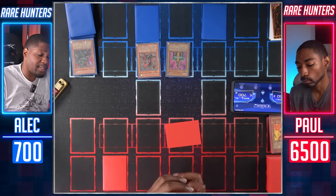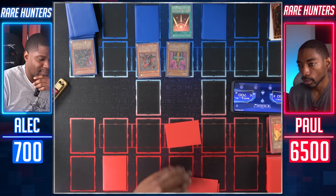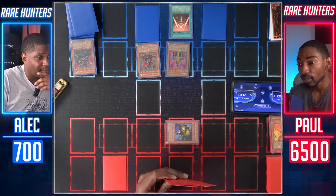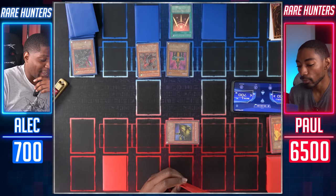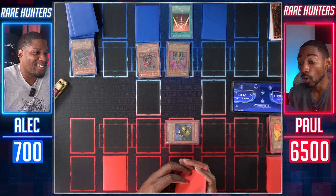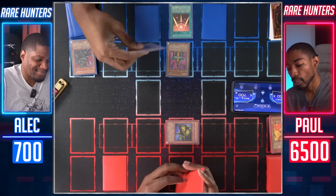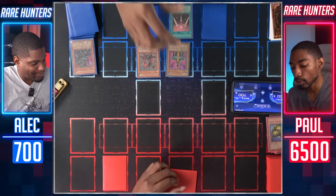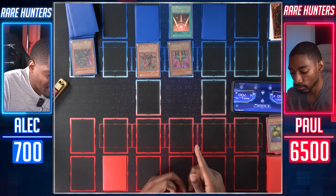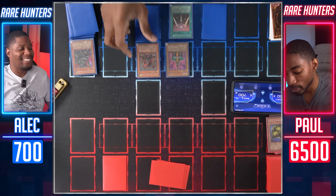Draw. I'll set a monster face down and end my turn. I'll draw for turn. Let's activate Swords of Revealing Light — this will flip your monster face up and let me know exactly what I'm dealing with. Mask of Darkness. Do you have a trap card in your graveyard? You've had Jinzo up for so long — there's no traps in the grave. Time to enter the battle phase. Armed Dragon, attack Mask of Darkness. And now Jinzo attack directly for 2,400 to finish off my opponent. Say goodbye. The score is 1 to 1.